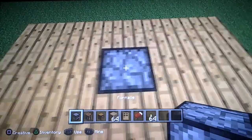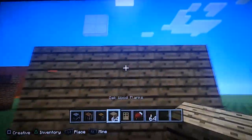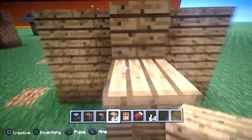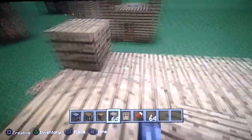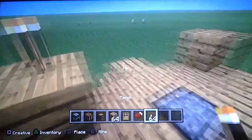Place a furnace down. I'm going to go ahead and jump off and do this. Make your stairway up. Do one of these at every corner, and on top of that put a torch.